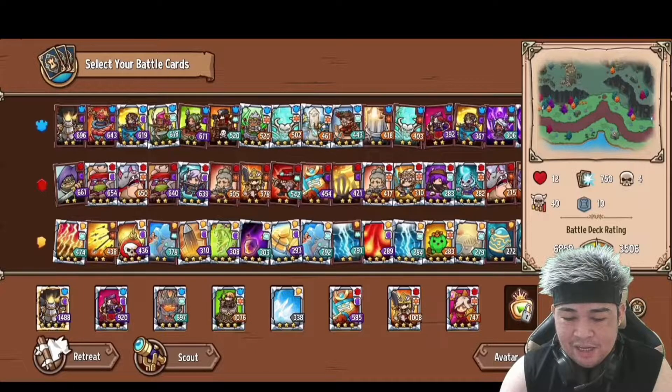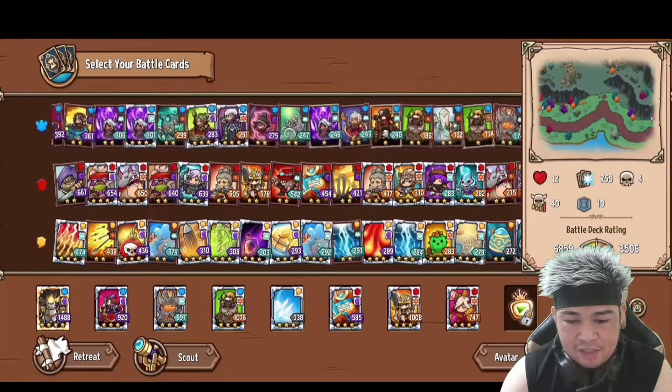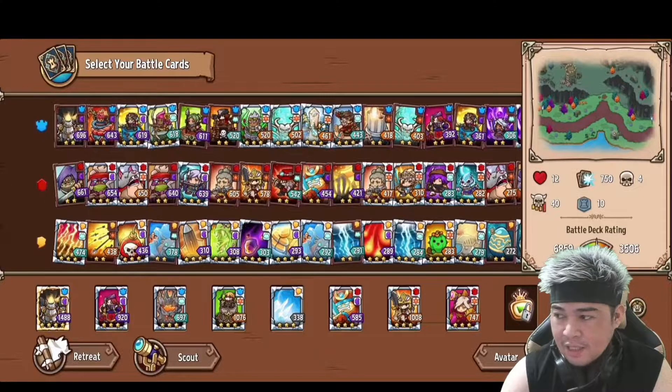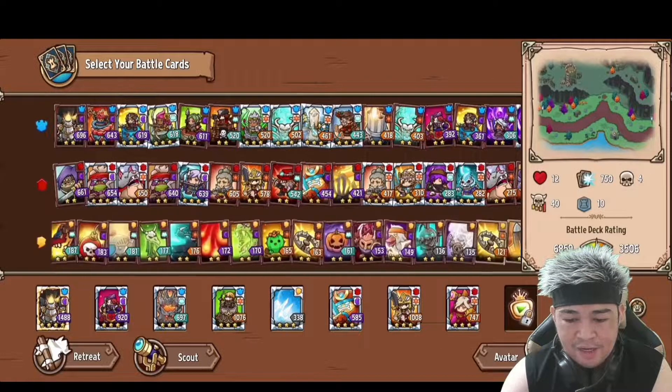So the game looks like this. I have many towers divided into three groups. The first group — the blue ones at the top — are tower cards, which are placed on the map to kill enemies. The middle red cards are hero cards; you can summon them and they move around the map. The orange or golden ones are spell cards with different effects.